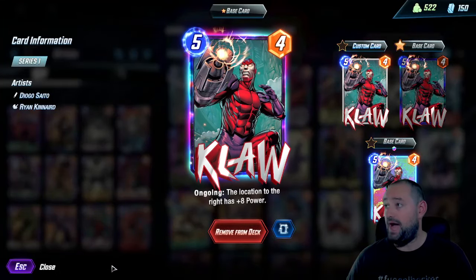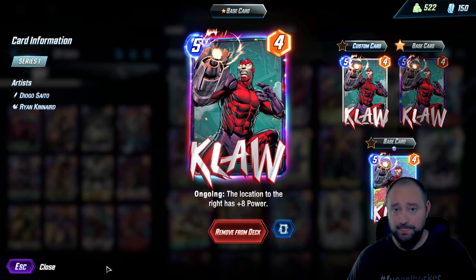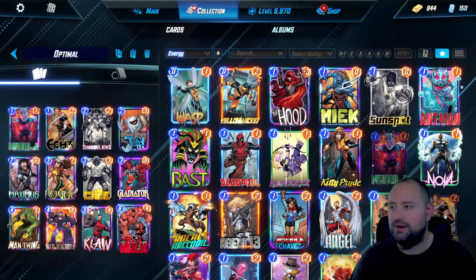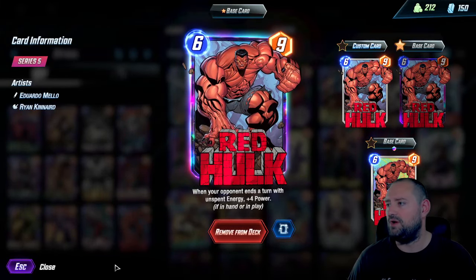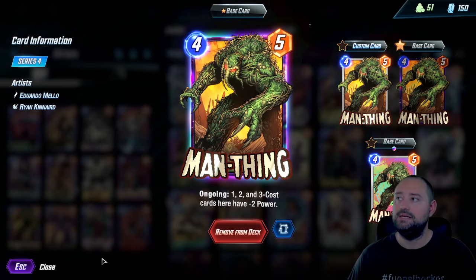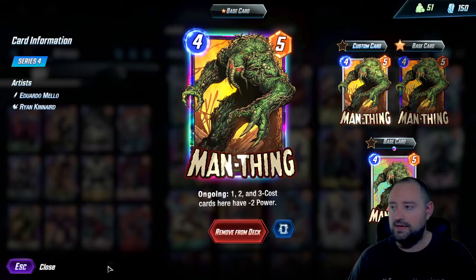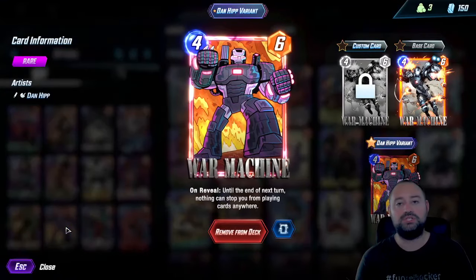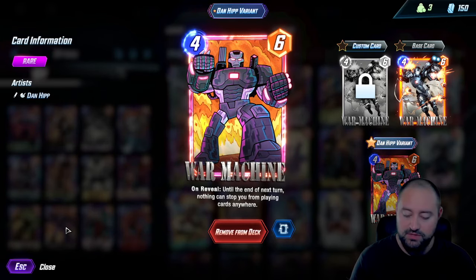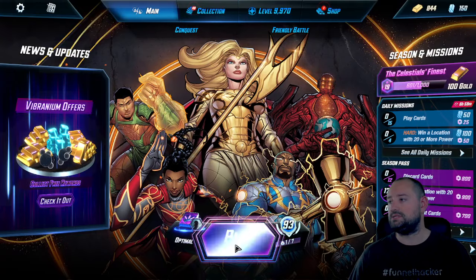Then we have Claw — I think it's a very close S-tier. You can disagree with me in the comments. Location to the right has 8 plus power — it used to be plus 6. I think it's a great buff giving more power to the right side location. And then Red Hulk, obviously one of the best 6 drops in the game right now. I have Man-Thing to combat the current meta — you can play it on a lane where they're dropping Ant-Man, Angela, Athena. That's why I have Luke Cage paired with Man-Thing. And War Machine — very, very underrated. You want some ability to move cards in bad RNG environments, and War Machine gives you that ability.